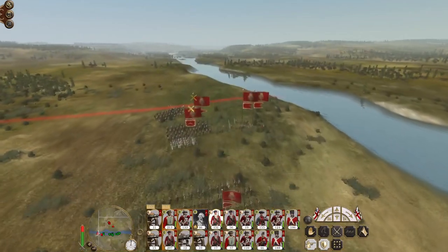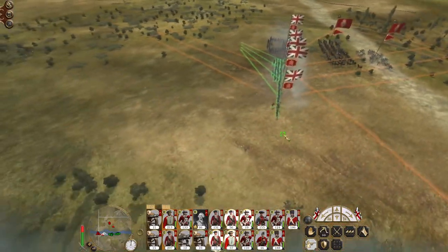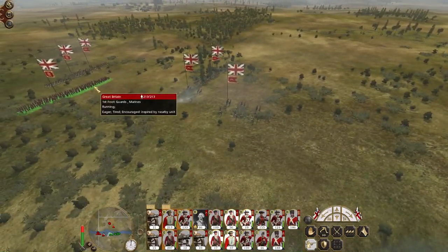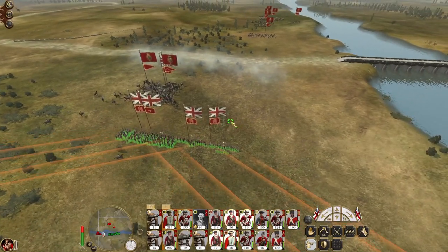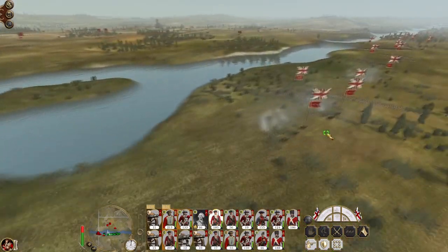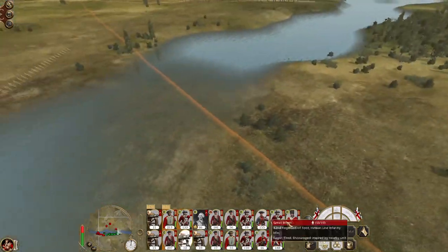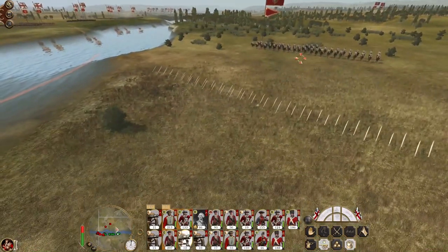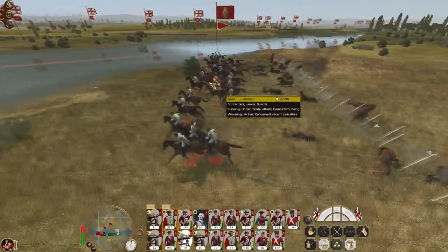We're engaging their cavalry up front, so all of you need to run over behind this square formation — the one square formation that can actually hold. As long as the square doesn't break. These lancer guards are going to go straight for the spikes — I want to see that. They're running nice and broad so they're going to hit the entire line. Yeah, there we go.